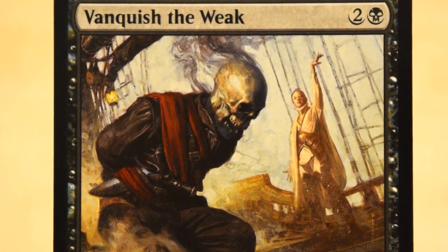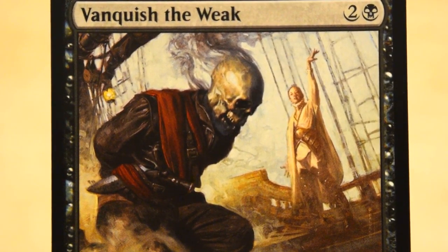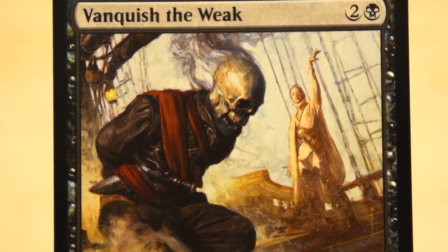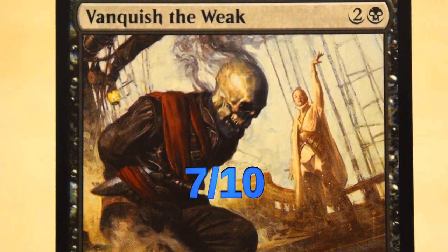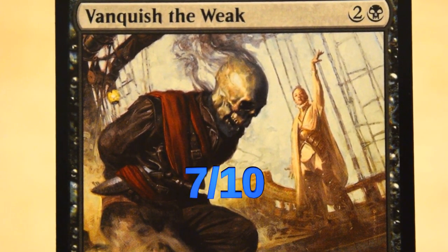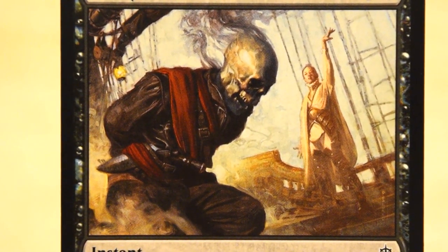Shout out to Vanquish the Weak for having some super dope Conan, Queen of the Black Coast vibes here. I'd give this one an art score of seven out of ten. Very cool stuff — and it's just a common too, so people might overlook this one. Let's give it some love.